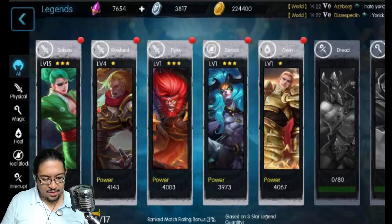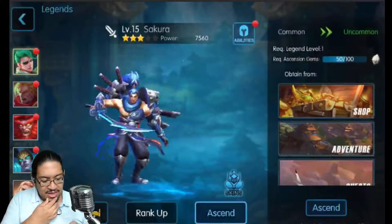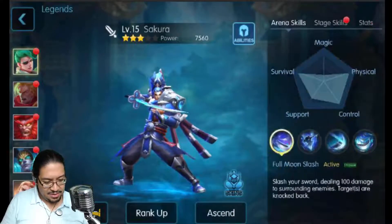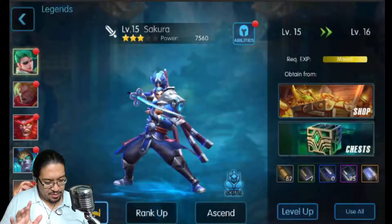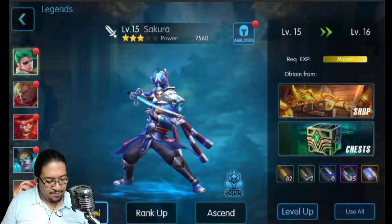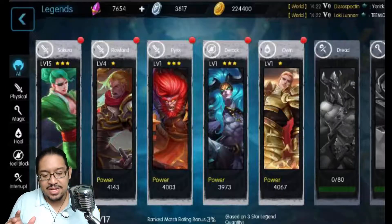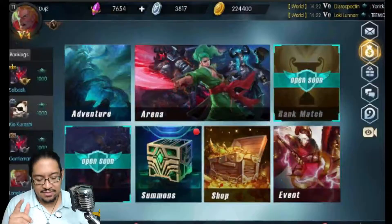Going to Sakura — there's abilities, stage skills, and rank up. Ranking up is done using shards, and you need 100 of them, which I don't have. I'm already maxed on upgrades, so I can't show it right now, but I'll show it in the next video.